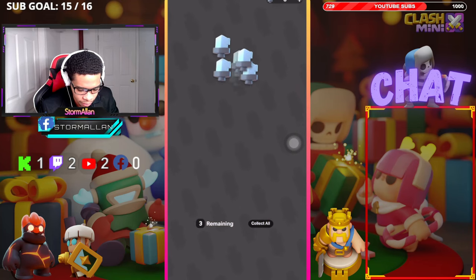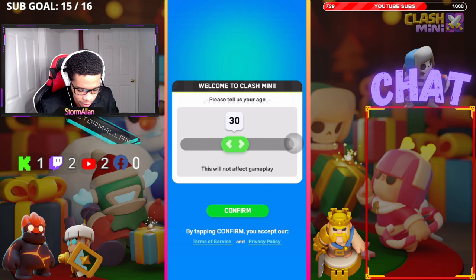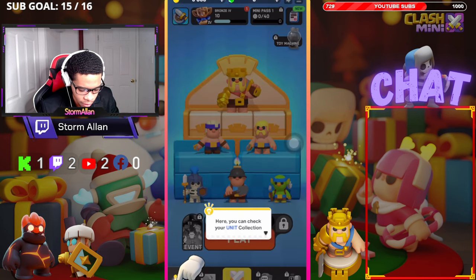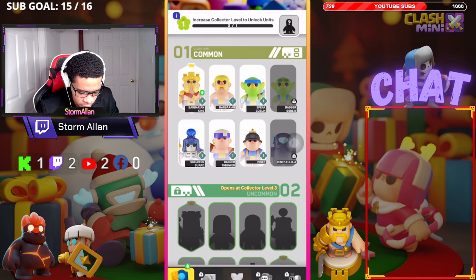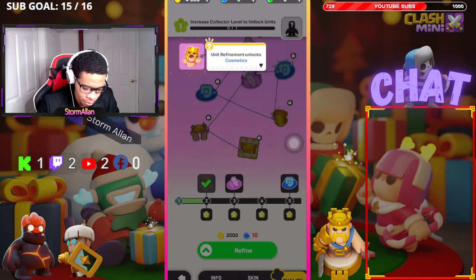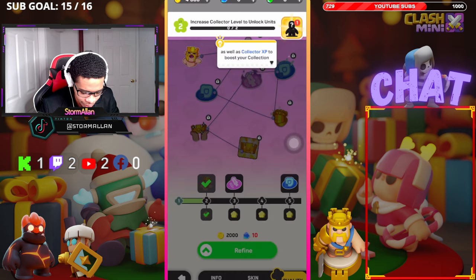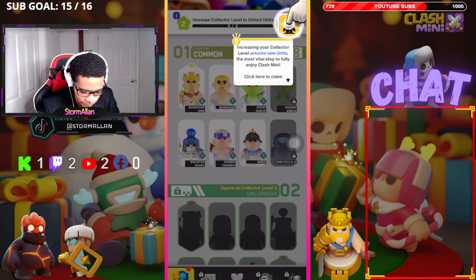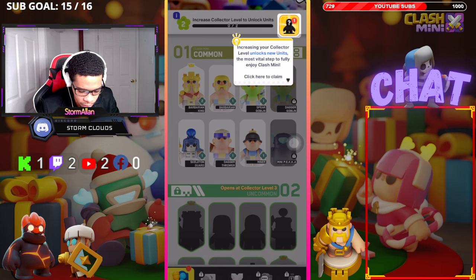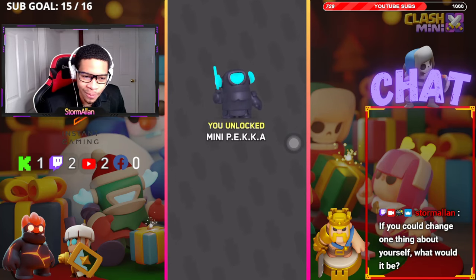I don't even know what any of this is — sword 6000, barbarian king fragments. Here you can check your unit collection. Barbarian king is ready for refinement — let's refine him. This is a resource for basically leveling them up. Unit refinement unlocks cosmetics, so you don't have the pay-to-progress method — that's pretty cool. Increasing your collector level unlocks new units.